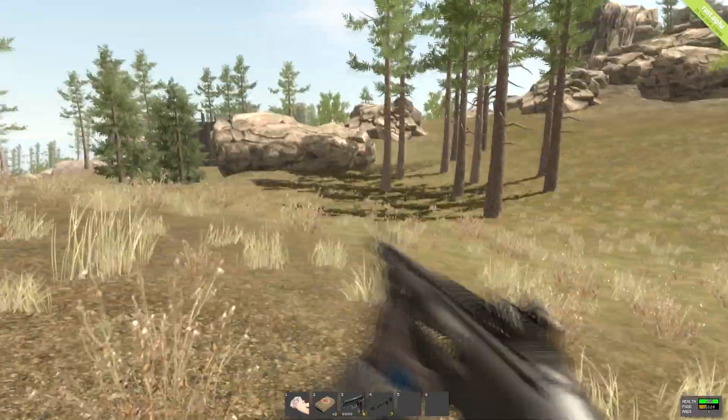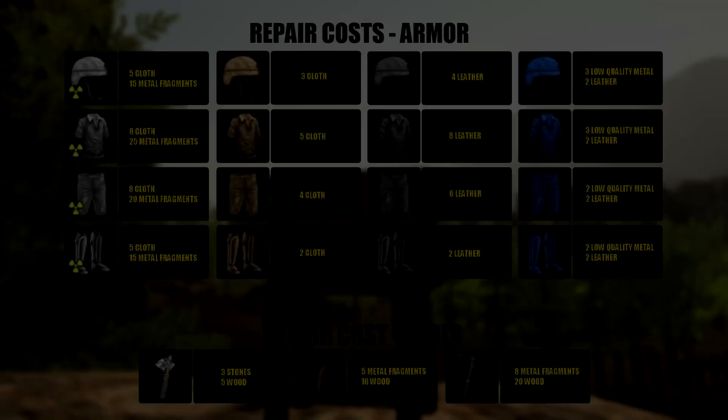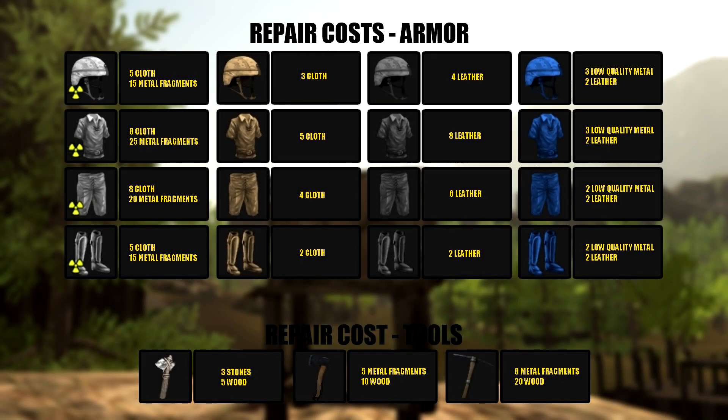So without further ado, here it is. Repair costs for your armor: the radiation suit, cloth armor, leather armor, Kevlar, and the tools at the bottom — stone hatchet, metal hatchet, and pickaxe.